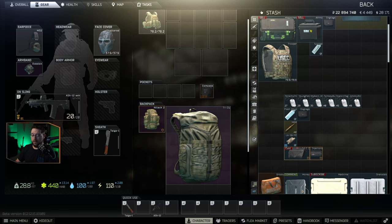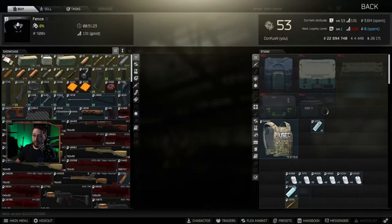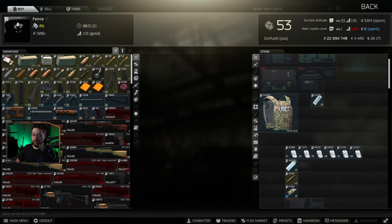What this means is that if you can fit a flash drive into one of your cases on the way out, even if you die, it still holds a value of 65,000 rubles for you. Whereas if you try to sell it to Fence — the only vendor that'll buy it — you'd only get 16,556. That's a pretty significant difference and it's not directly advertised.